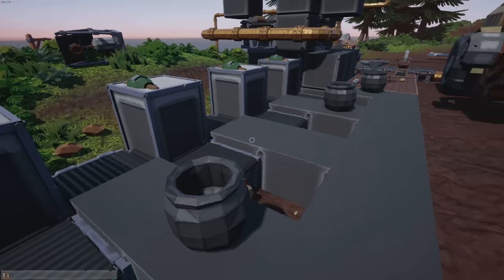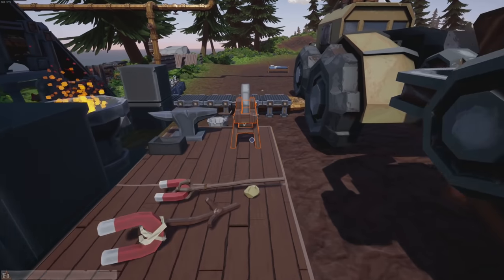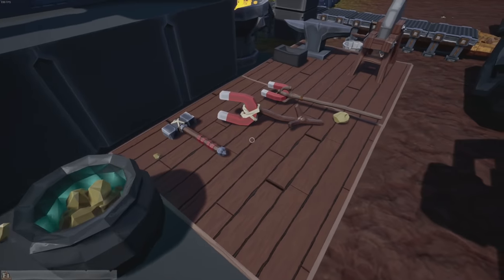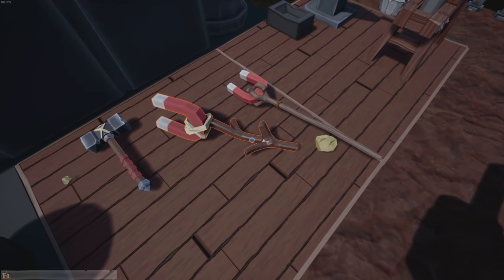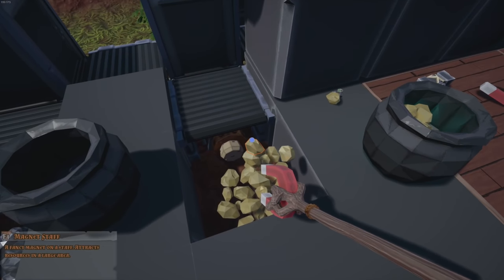There's an update coming out, so we've got to get some things rocking and rolling here. There's some things I have yet to play within the game that we need to try. First thing we're going to do today is start the smelting process — smelt all the things. Let's get our amazing magnetic staff and grab all of these.